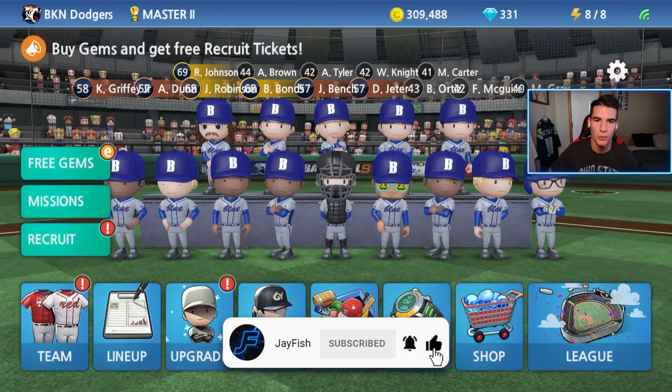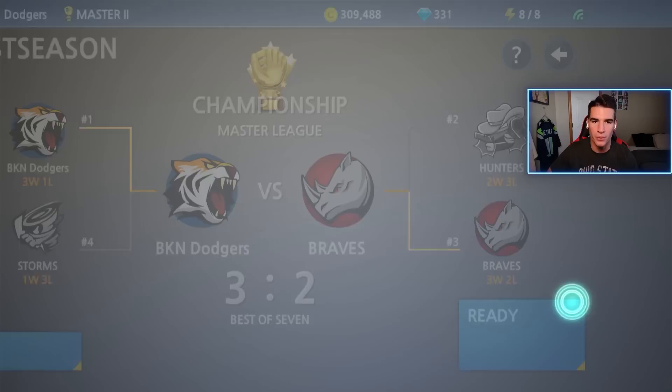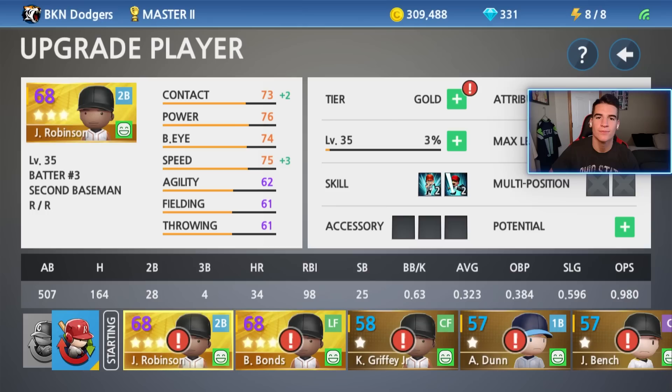Alright guys, we'll go back to some more Baseball 9. In this one, we're going to be making my first platinum player on Baseball 9. We can also make another guy a silver. After that, we're going to work with the potential system and use some potential tokens on some guys. And finally, hopefully we're going to win the Master 2 Championship in this one. We're up 3-2 on the Braves and we got Randy Johnson on the mound. That should be an easy dub, honestly.